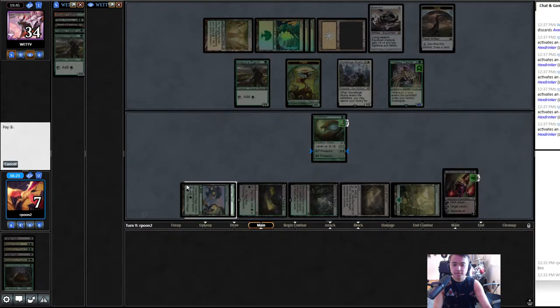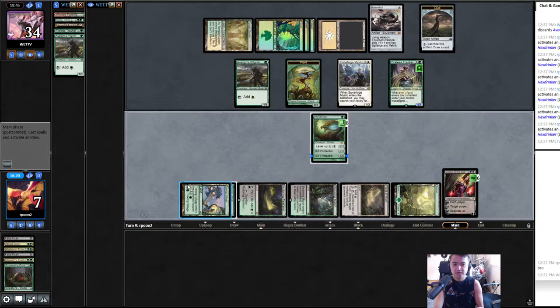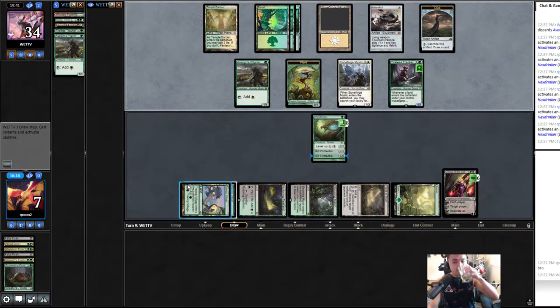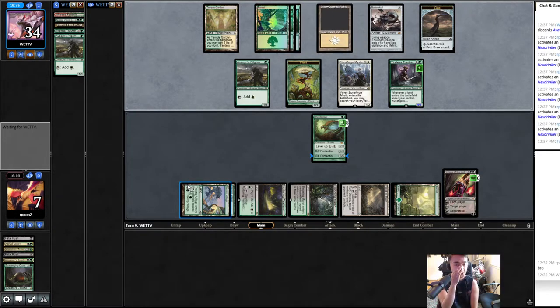Six cards — nice. Now we can block anything. We can block whatever they attach Batterskull to. Draw a card. Actually I want them to equip — if they can gain life... oh my god Raffi, we can minus Lily soon! That's pretty exciting.